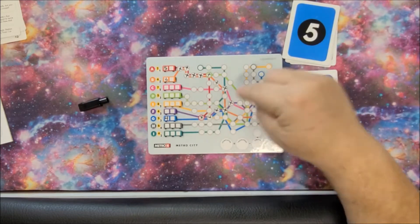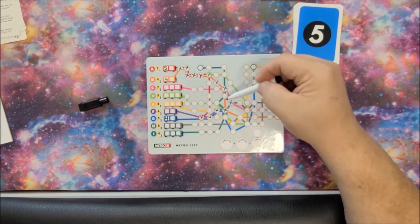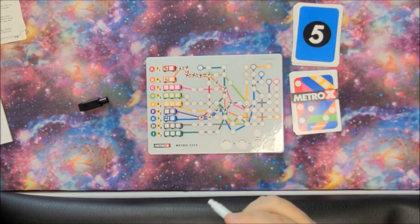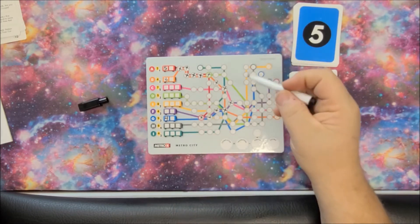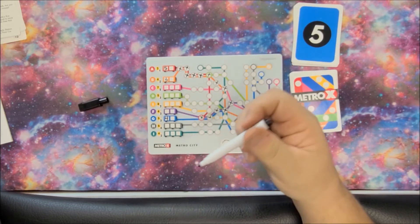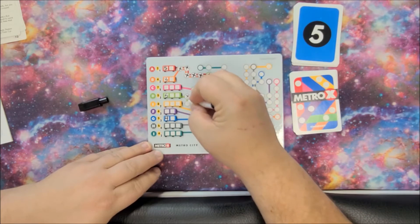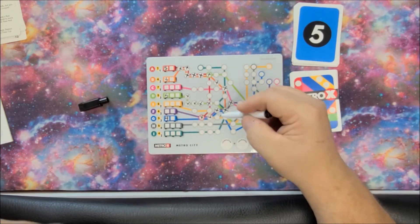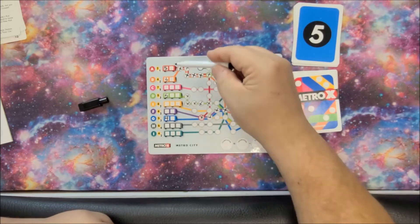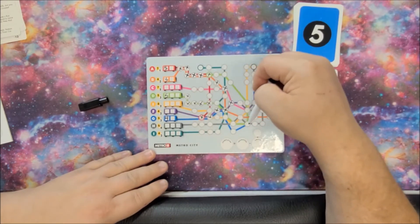Next card is a five. If I didn't have that X there I could finish that line, but I do, so I can't use it there — I have to go in line. I could finish the red line for two points, but I'm actually going to put it on the green line: one, two, three, four, five. This will complicate my red line because I'm going to need a skip or a two and a free space, but the green line is worth more.